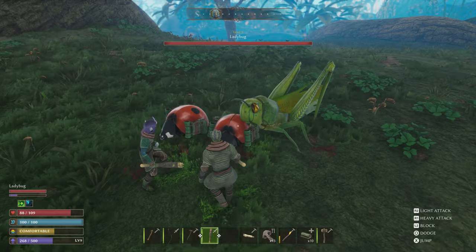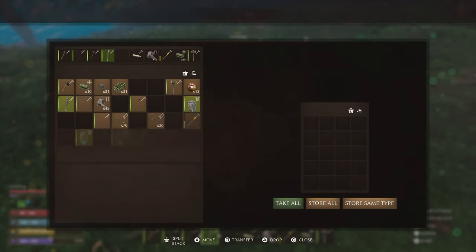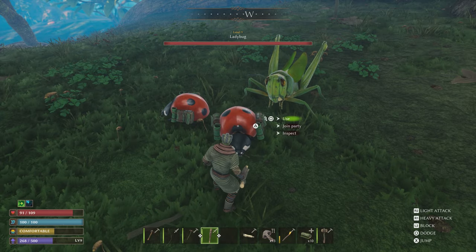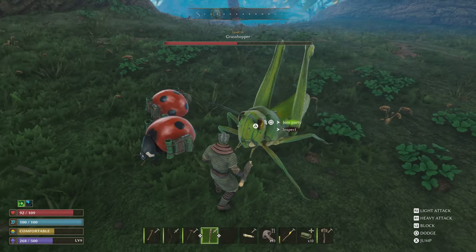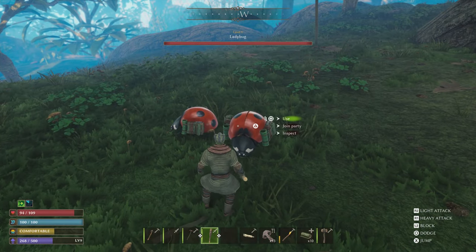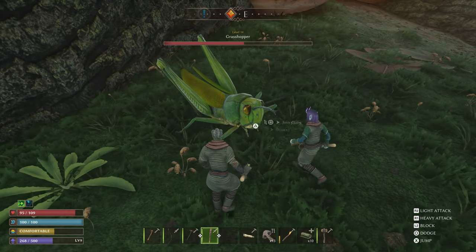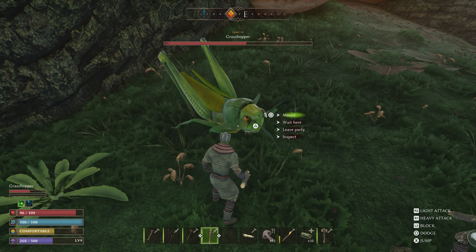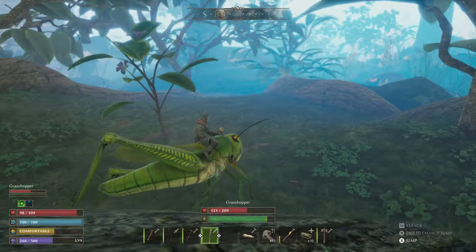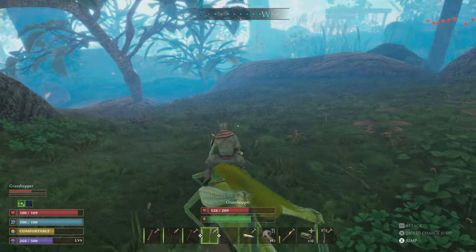Oh, did you get your stuff off your ladybug? Yeah. It says you can just have it leave the party — does that mean you're giving it up? I got everything off. So you can leave him at home — okay, so we'll bring it back up and leave it at the house. I'm so tempted to hop on this real quick. Let's mount! Oh, you're so cute. Oh wow, you can jump with it — you're so majestic! That's amazing. Well, the high jump makes sense — it's a grasshopper. Travel is going to be so much quicker now. It shouldn't be as difficult to get away from things either.